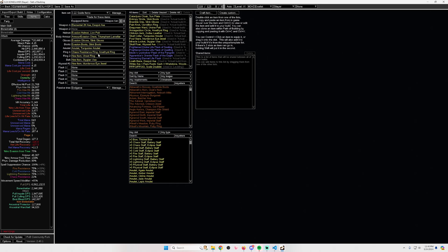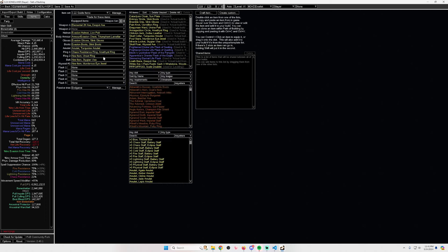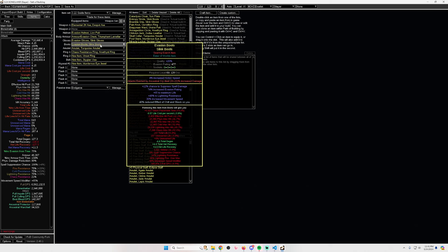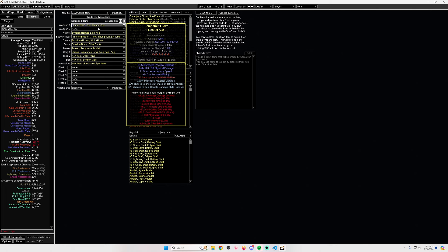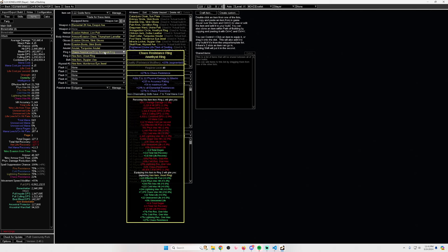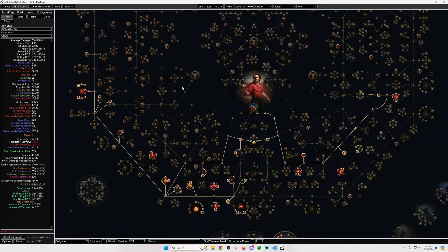Losing the veiled chaos orb is bad, but that's a nerf to every build so I won't dwell on it. It is particularly bad here because it makes crafting the rings and boots a lot harder. Hopefully Rog or the new league mechanic can carry some of that crafting.